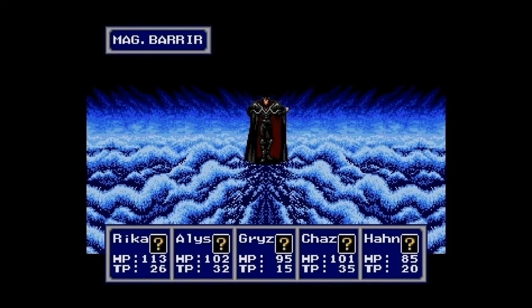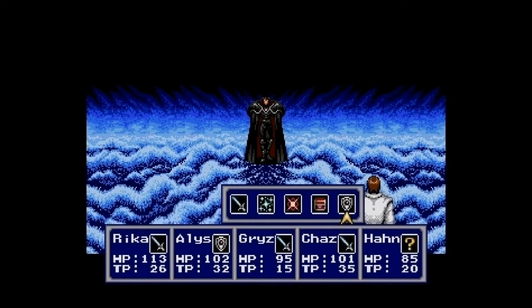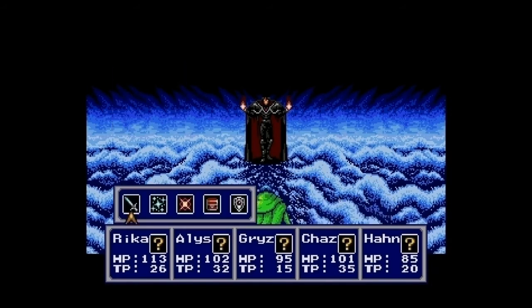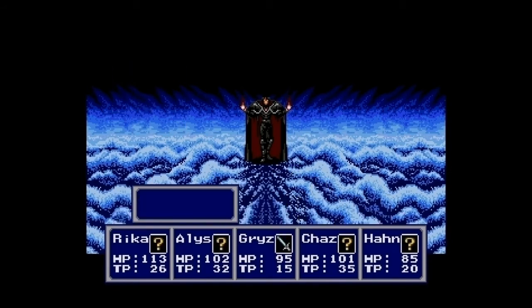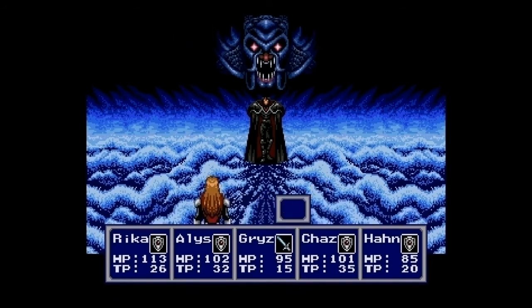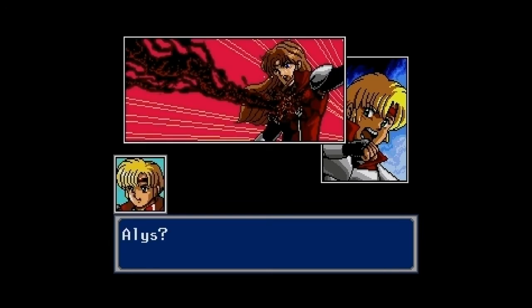Dark Force — that's a familiar name. So this guy needs to die right now. We go on the offensive, but I'm whiffing all my attacks — this isn't Phantasy Star 2, why am I missing everything? Oh right, this is a scripted battle. You're not supposed to win. Zeo is prepping for something big, and it looks like Chaz is about to take the hit — but Elise pushes Chaz out of the way and takes it herself.